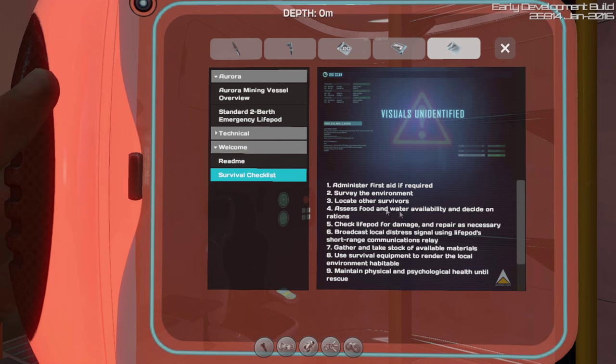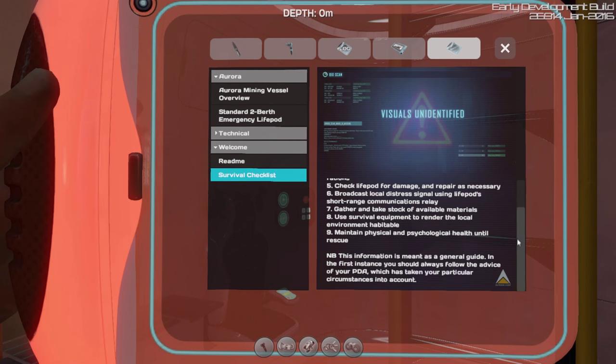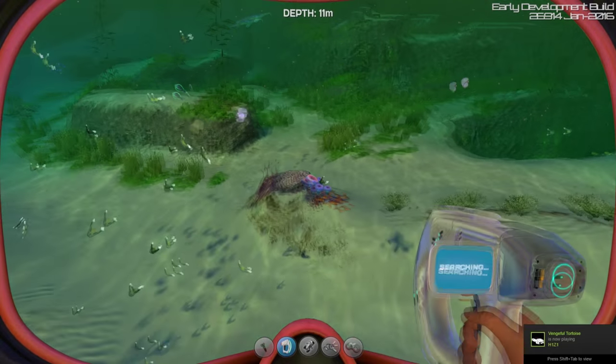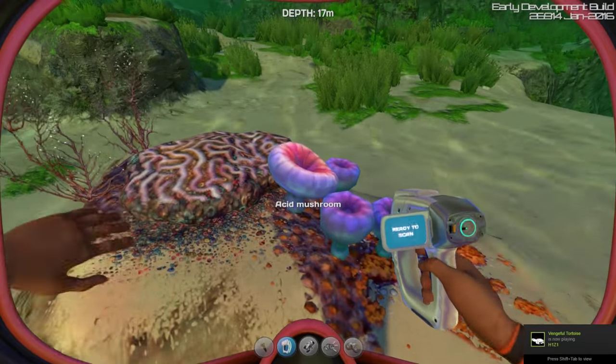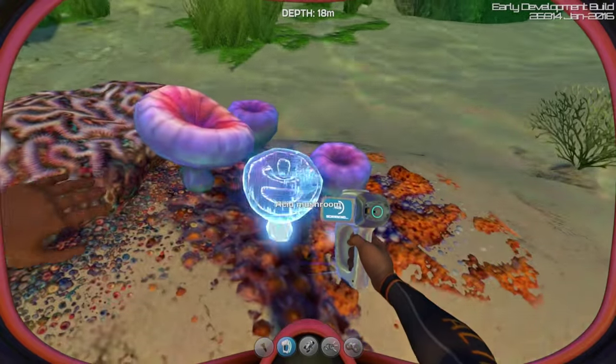So these are the survival checklists — again, you can pause these. What is this here? These are acid mushrooms. Can we scan these? It says 'ready to scan.' Right-click. Oh, that is cool.